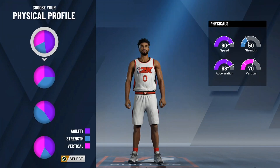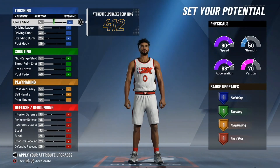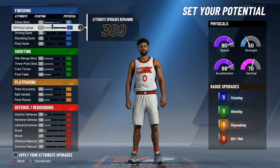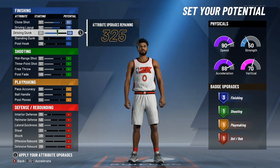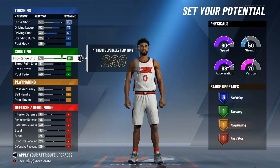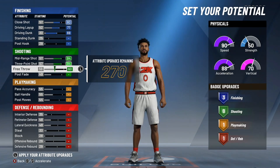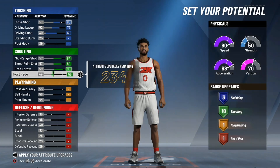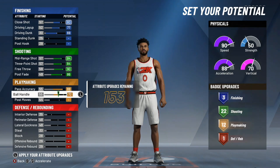When it comes to attributes, copy everything like I do — I get you guys the most badges possible. For finishing, I maxed out driving layup and driving dunk, and I put close shot to an 80 (it maxed at 85 but I put it to 80). For shooting, I maxed out every single stat — mid-range, three-pointer, free throw, and post fade. You get a total of 22 shooting badges, which is pretty good.